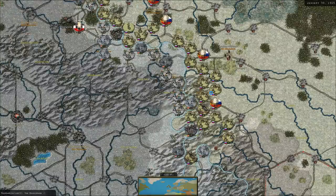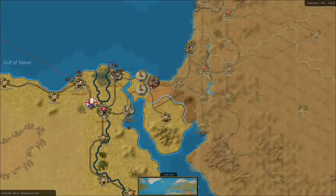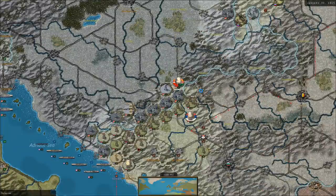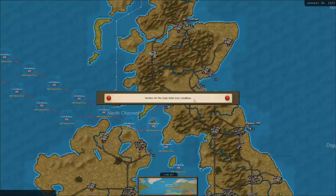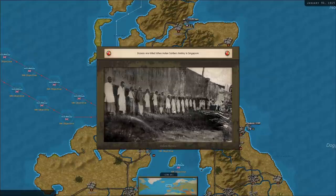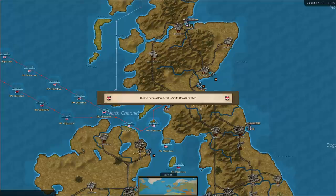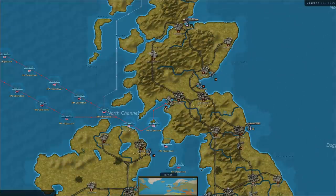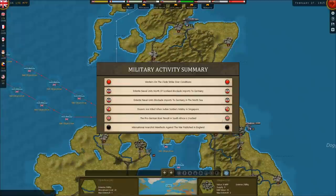They brought some artillery to the East Front — great. Now give me good weather: give them snow and give me sun. We raised a new unit — I think those are the Canadian troops that just arrived. Dozens are killed when Indian soldiers mutiny in Singapore. The pro-German Boer revolt in South Africa is crushed. An International Anarchist Manifesto Against the War is published in England. The scotch has a bite to it — drinking some 14-year-old Glen Fiddich bourbon barrel.